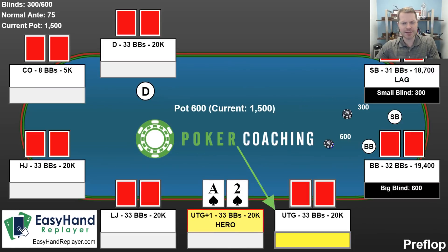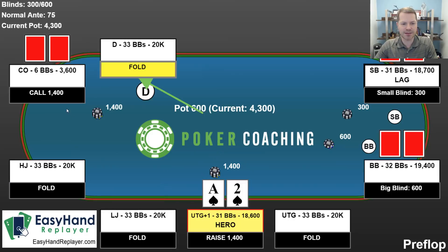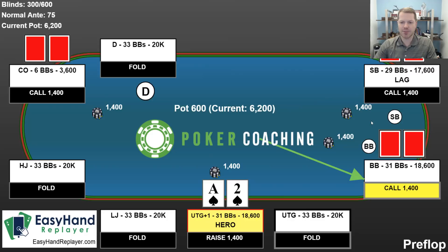Let's look at another example. We're now playing 300-600 blinds. Notice the dealer button moved — every hand it moves one seat to the left to keep things fair, so every person goes last the same amount on average. Position is very important in poker; you want to play more hands in position because you get more information. I have ace-2 suited and I'm out of position. Suited aces are usually pretty good, so I raise to 1,400, a little more than two times the big blind. One player calls, the small blind calls, and the big blind calls. Notice one player is very shallow stacked — only 3,600, which is just 6 big blinds.